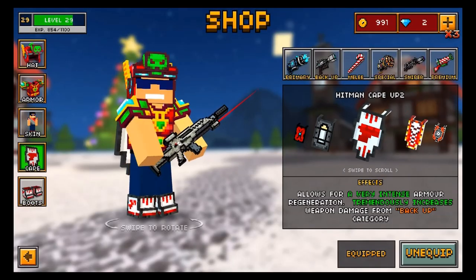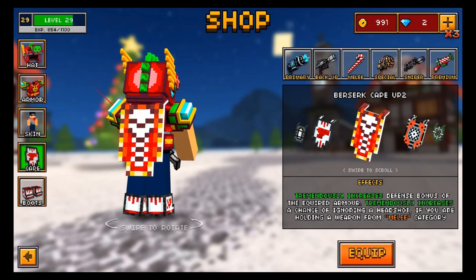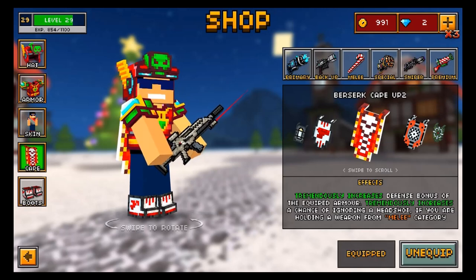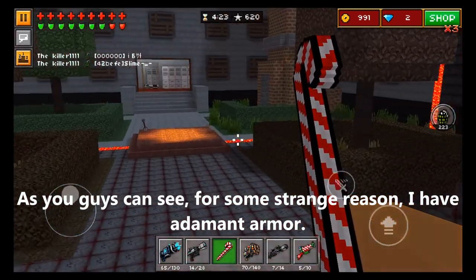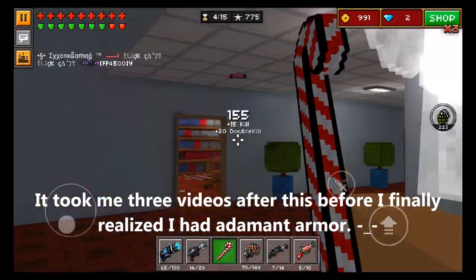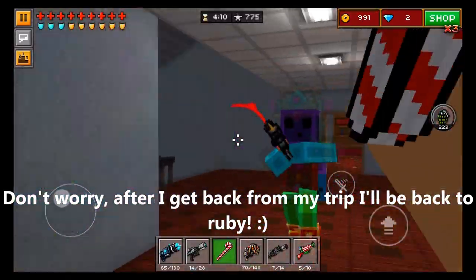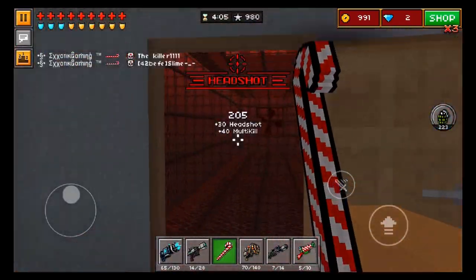There might even be a boot or cape that could actually increase the damage even further. The Berserk Cape UP2 actually tremendously increases the chance of ignoring a headshot if you are using a weapon from the melee category, and it tremendously accelerates movement from melee weapons. So instead of this being a 120 mobility, this will turn into something like a 140 mobility, and with this you're pretty much unstoppable. I definitely recommend using those boots and capes if you have any sort of melee weapon.